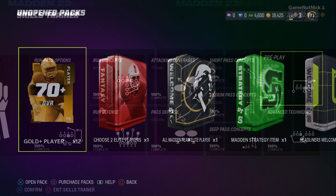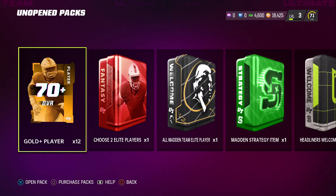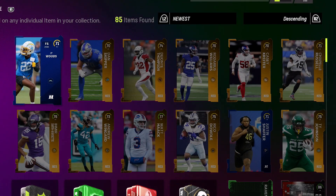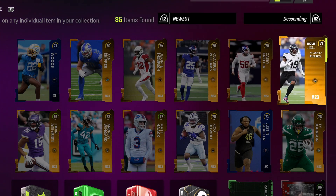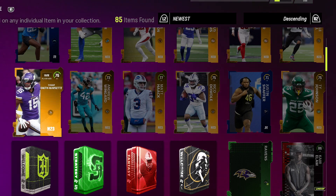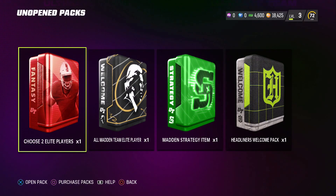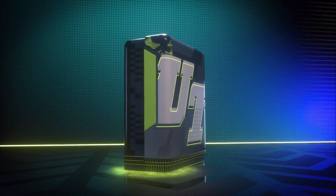In hindsight I kind of regret doing this, but I did decide to go through the skills trainer. You guys probably shouldn't do it - it's not really worth it. Once you finish all of them you do get a bunch of gold players, which are 70-plus overalls, and sadly I was not very lucky. Really the best thing I got out of it was a gold punter at 77 overall, but I guess it'll still help out the team some.